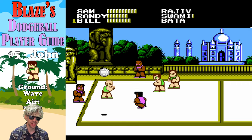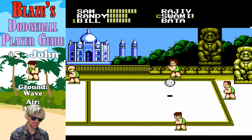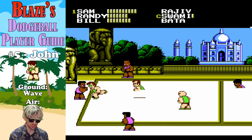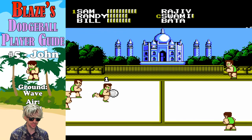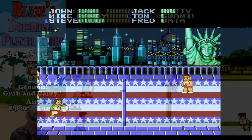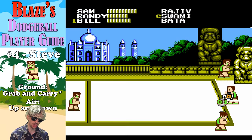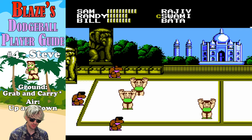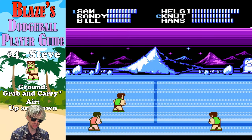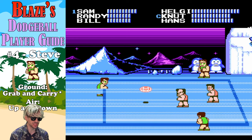Number five, we have John. He has the wave ball on the ground. In the air, he has one of the more interesting looking shots — the three-in-one where you've got these mini balls which kind of converge into a larger ball. Looks pretty cool, but again, gonna leave him on the sidelines. Next, we have Steve at number four. He's got the grab and carry on the ground, which means it will pick up one or more members of the other team — very useful. Then you have the up and down shot in the air, a little less noteworthy in that respect. We're gonna leave him on the sidelines for now, but that grab and carry is nice.